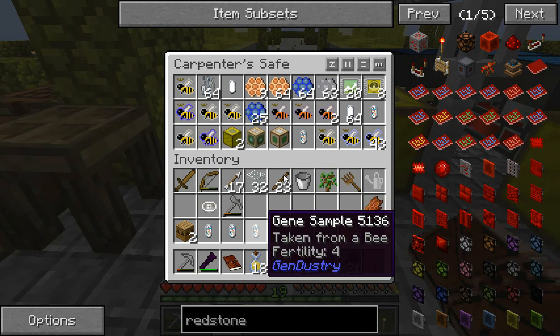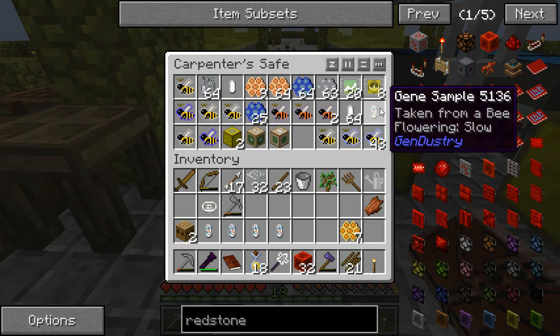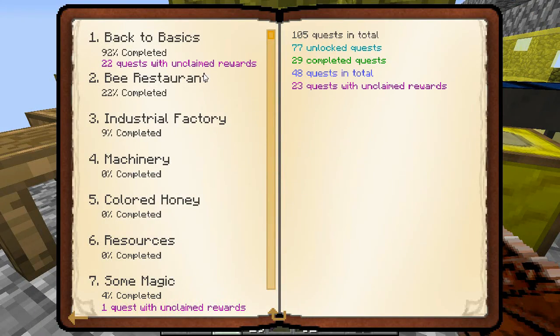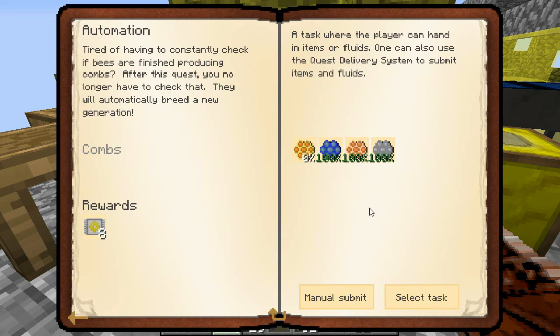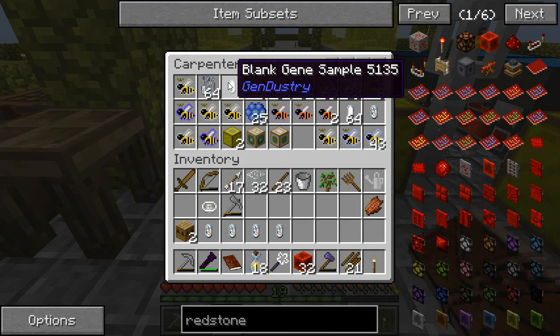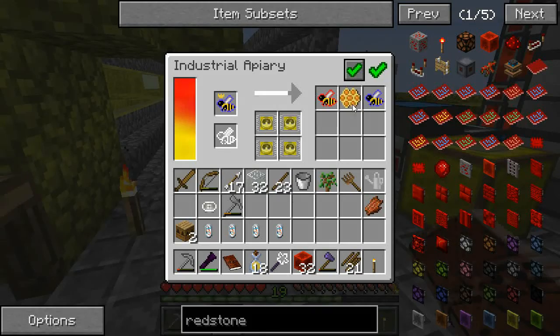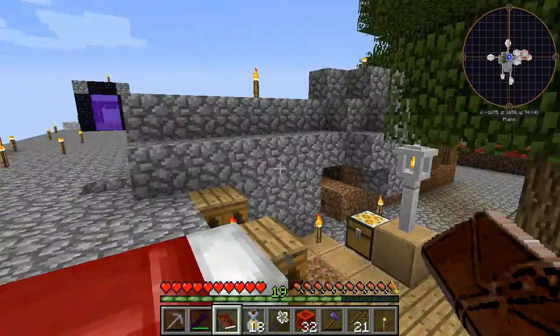I don't want to lose more gene samples. That was the other one I got from the other sample — nine. What do I need? I need 16 total — so I need seven more, and I think I did just submit those ones. So we've got blank samples — a whole bunch of you. I need six more.